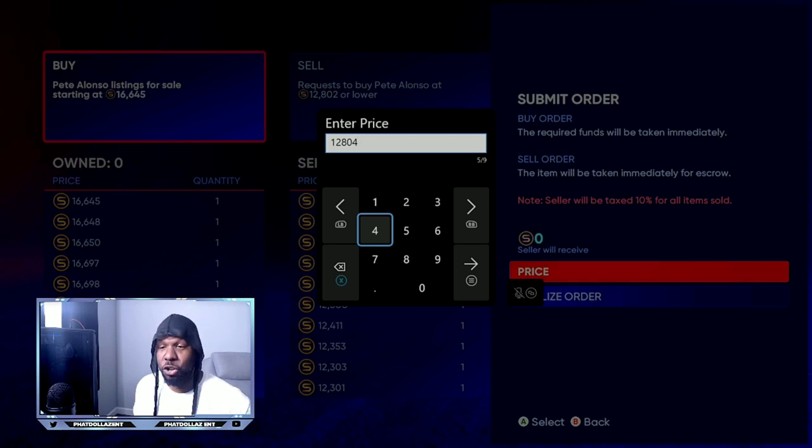A lot of people go 100 stubs under or 100 stubs over — you only want to go between one and five stubs over. If someone is constantly undercutting you, just be a little patient. In four to five minutes the price will get bought out and then your time will come. Don't ruin the market and lose yourself stubs.